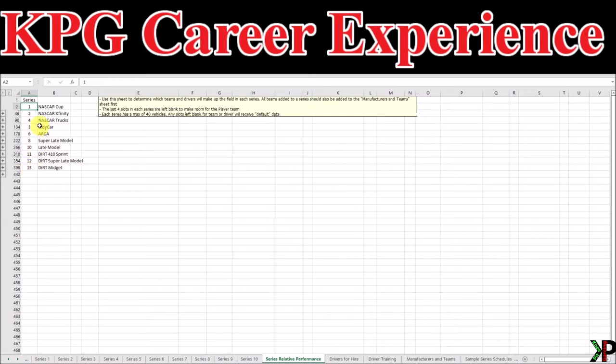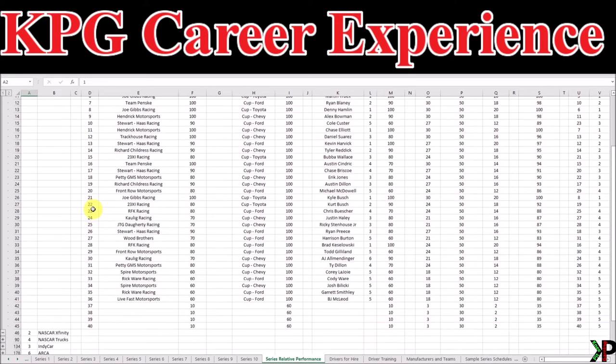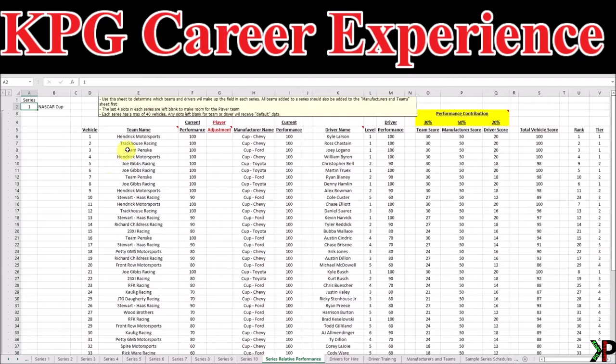As many options as possible is always my goal. Today we're going to look at the very first one as an example, but all 10 of these will work the same way. In order to do that, we need to expand each series. For those of you who might not be familiar with Excel, you'll see these plus signs along the left-hand side of the screen. These plus signs will allow you to expand as well as collapse each of the individual areas just to make viewing a little bit easier. I'm going to expand Series number one, which is the NASCAR Cup Series.